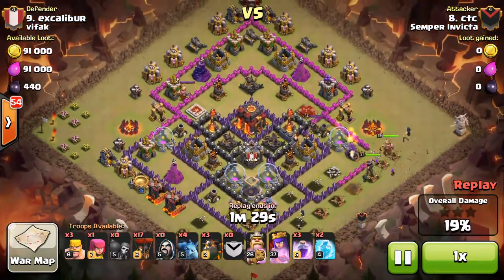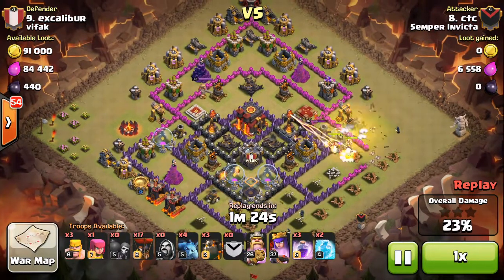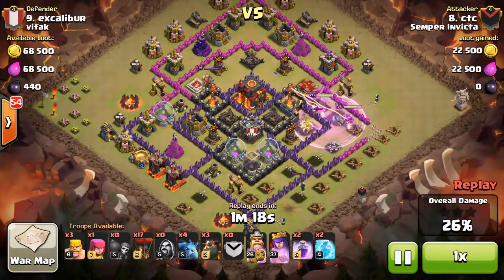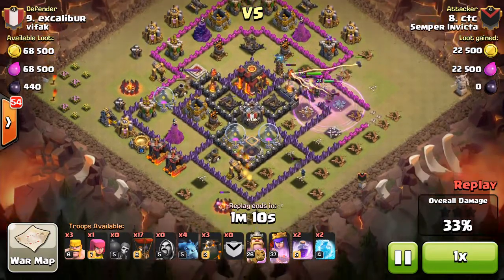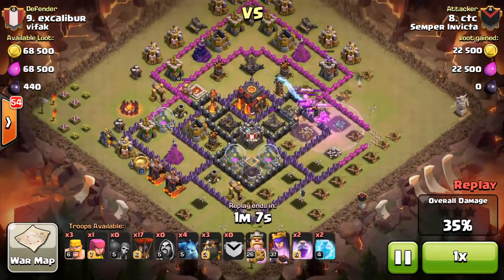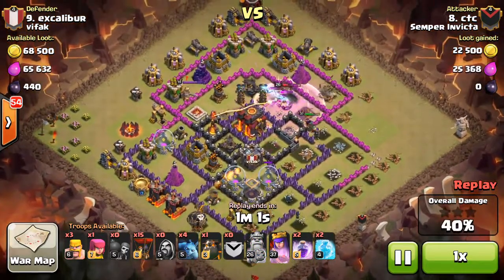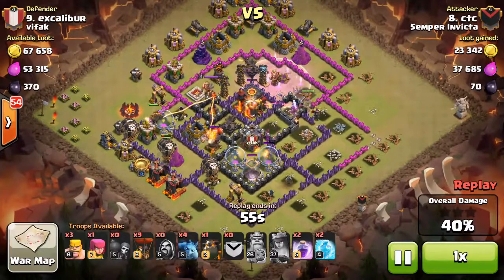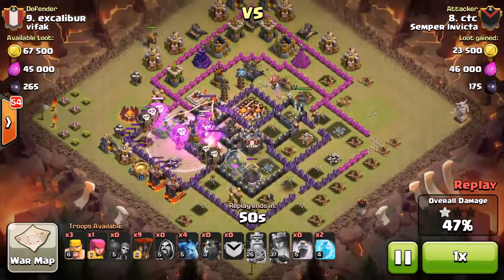Barbarian King comes in. It could have gone wrong because he does start to walk around the base, but as soon as the enemy Archer Queen targets the Golem, the Barbarian King comes to the rescue and takes it out. He uses his ability really quickly. Look how much work his heroes are doing: the air defense goes down, his Archer Queen takes out this Inferno Tower, then moves in to take out this X-Bow. His Barbarian King takes out this Tesla and this air defense — with just his heroes, Golem, and troops, he's able to take out all those towers, and his Archer Queen takes out the Town Hall.